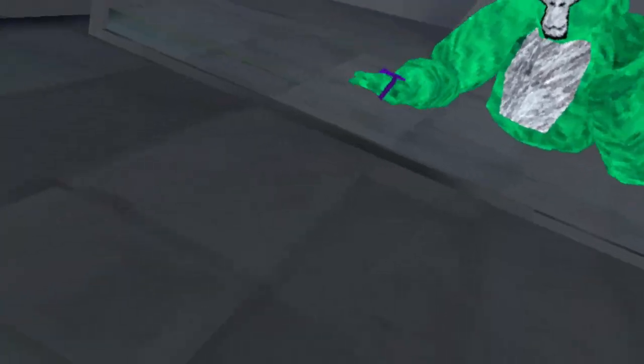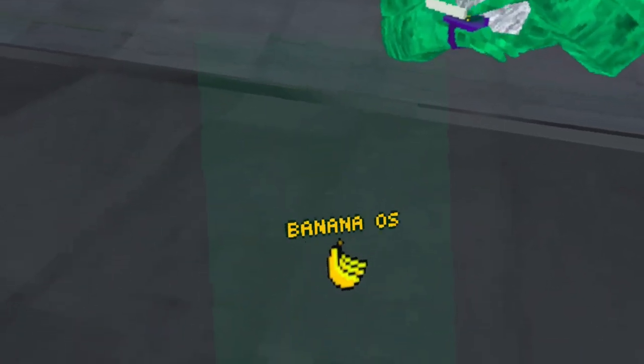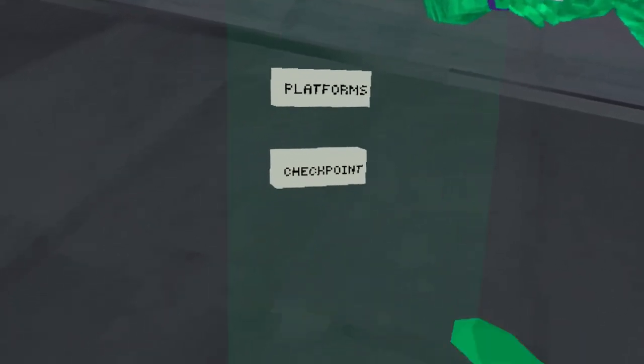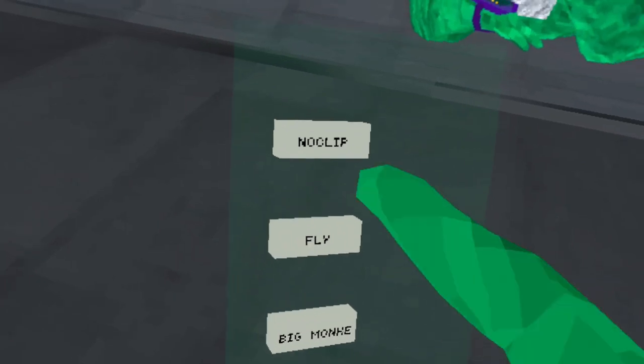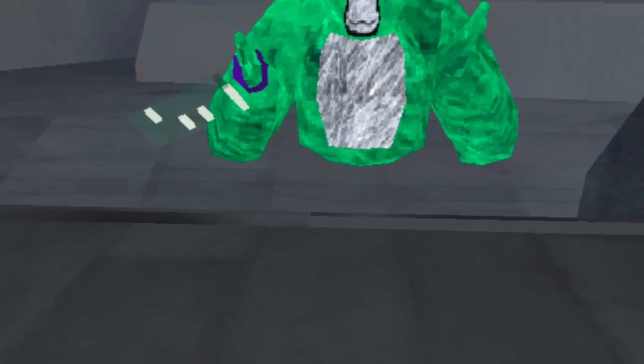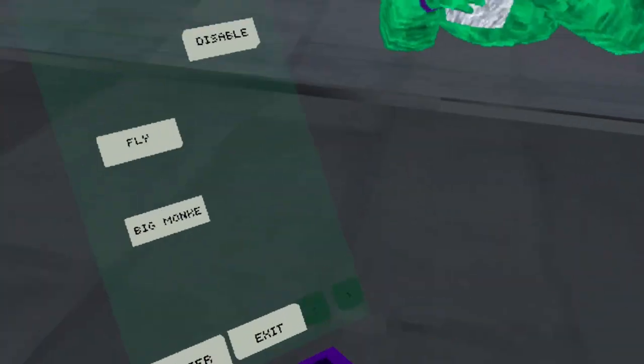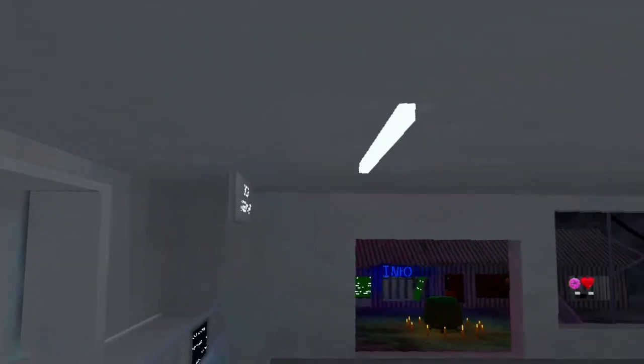Okay guys, the first game has a watch-based menu instead of a button thing. The first thing is here — I'll just turn on platforms. Now we have no-clip; I don't know which button it is. I did just get it to work and fell through the map, so I'm not sure why it's not working now, but it does work.